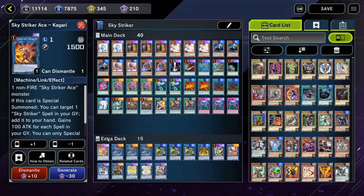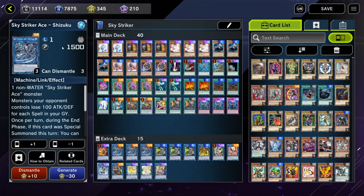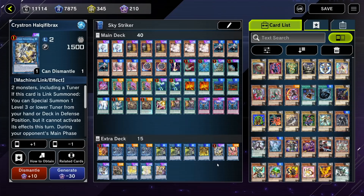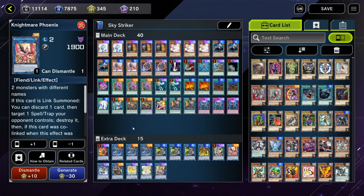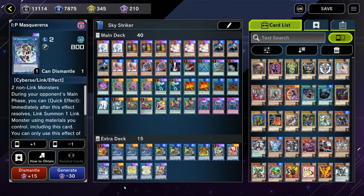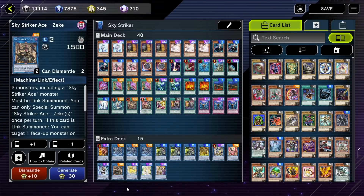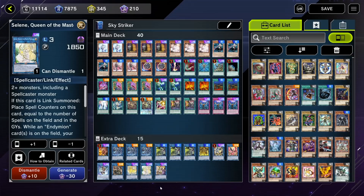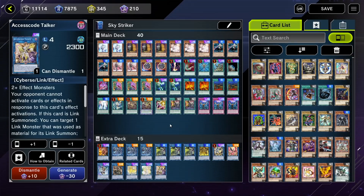Down here in the extra deck, we've got one copy of Kaigiri, three of Shizuku, three of Hayate, one Kaina, one Crystron Halqifibrax — a name I always hesitate to pronounce — one Nightmare Phoenix, one IP Mascarena, one Skystriker Ace Zeke, one Nightmare Unicorn, one Selene Queen of Master Magicians, and then finally an Access Code Talker.